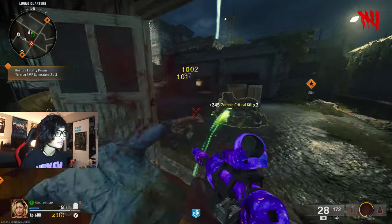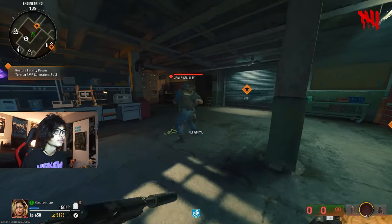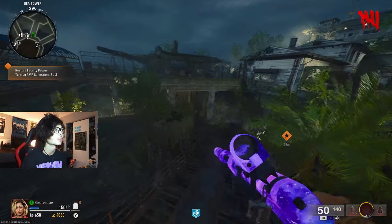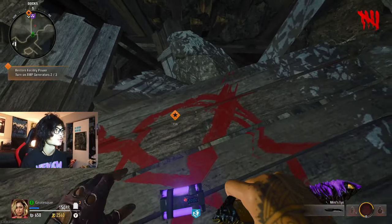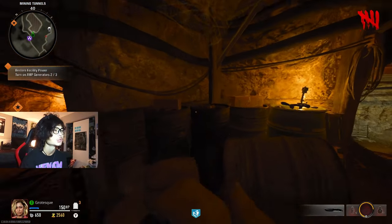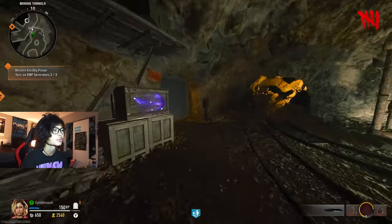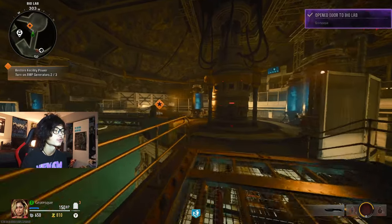Knock these guys out, beautiful. Now we're on to round six. Down we go — we have enough for Dead Wire, which is really all I needed at the moment. There's a zombie behind this wall but we should have enough money to turn on this last generator. Keep running along, open this door, run past these zombies, get the generator on. By round five like I said.